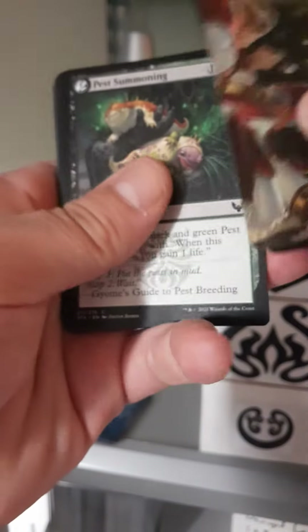Mythic! Mila, Crafty Companion. What's on the back there? Luka, Wayward Bonder. Very nice. Doom Blade — I like the art on that, that's some pretty cool art, I haven't seen that yet. And Leech Fanatic.